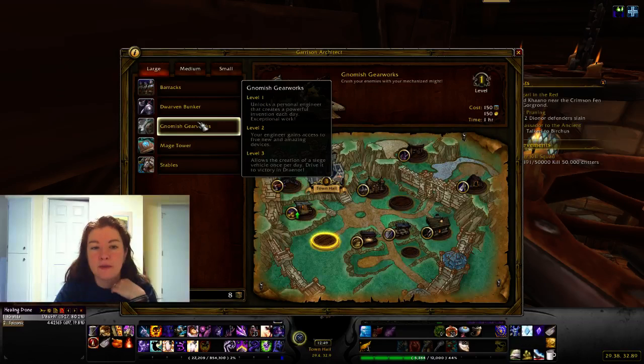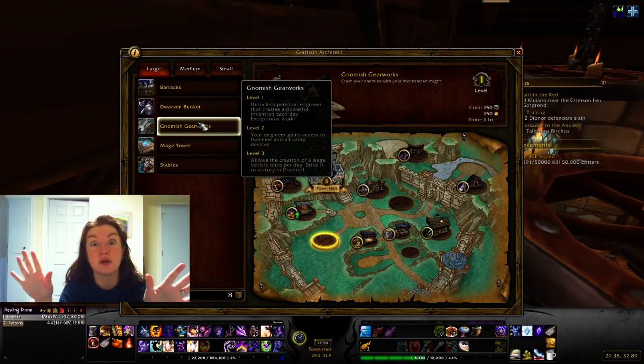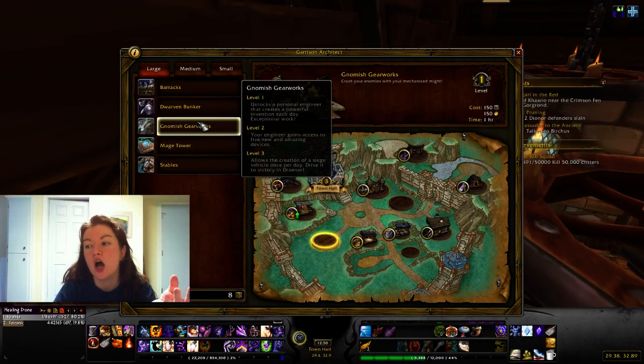Gnomish Gearworks gives you a powerful engineer that creates a new invention every day — it can be cosmetic or useful. Level two gains access to five new amazing devices, and level three allows creation of a siege vehicle once per day which you can use to invade other garrisons. I'd recommend Wowhead for all your garrison needs — there's a huge garrison guide on their front page.